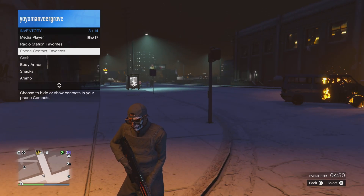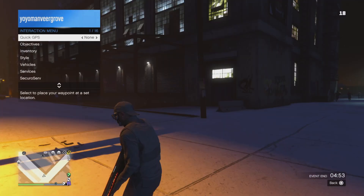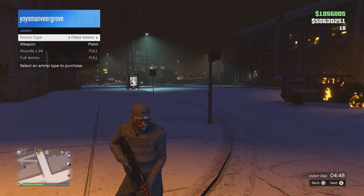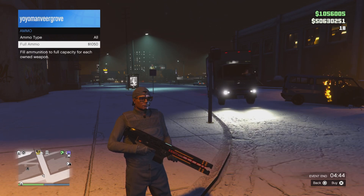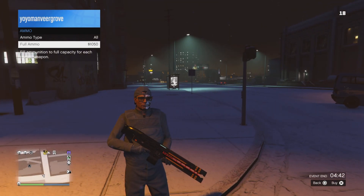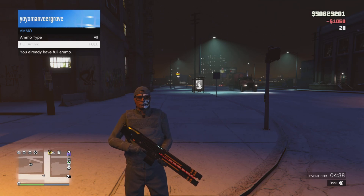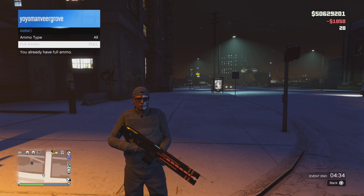There's one more thing: how to buy ammo for the railgun. It won't be available inside Ammu-Nation, so open the interaction menu, go into the ammo option, and select Purchase All Ammo. Once you purchase all ammo, railgun ammo will also be added, as you can see on screen — you must select Purchase All Ammo for it to work.